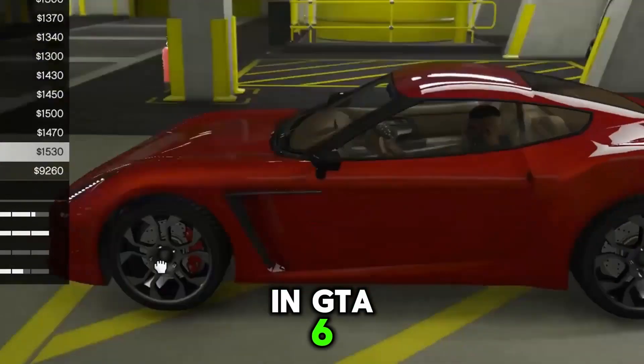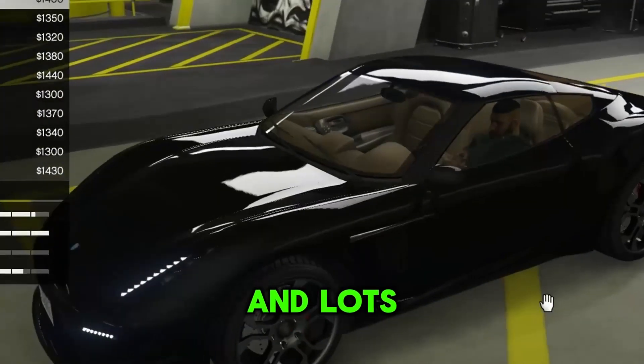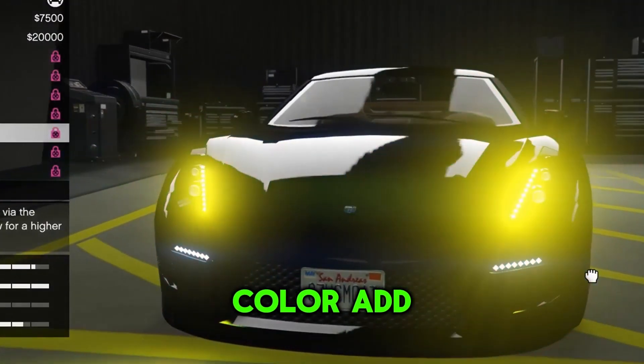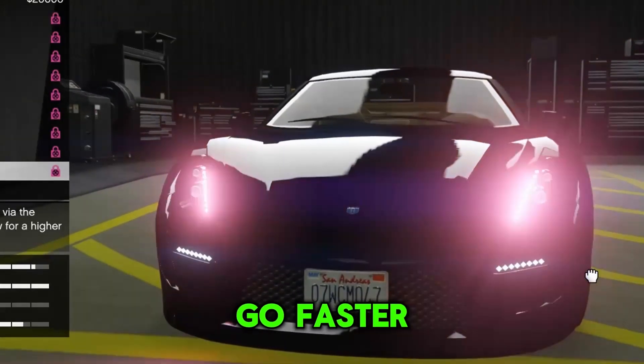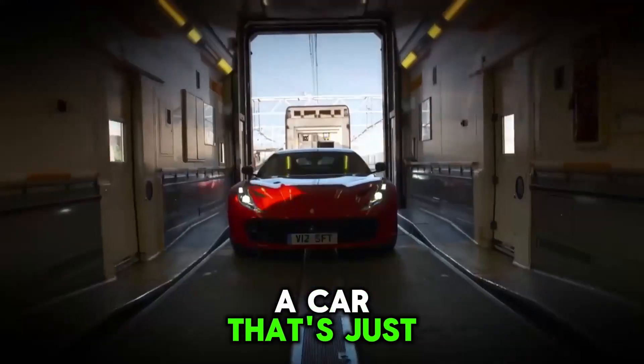In GTA 6, you can make your car look just the way you want. It's like having a toy car with lots of stickers and paint to decorate it. You can change the color, add cool stripes, or even make it go faster. This makes playing the game even more fun because you can have a car that's just for you.